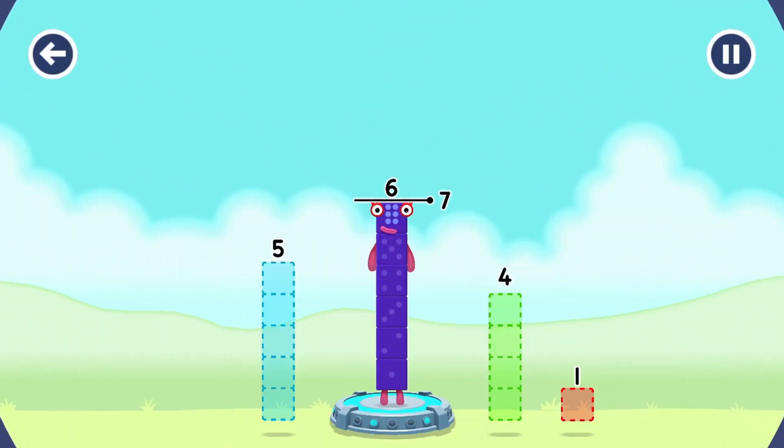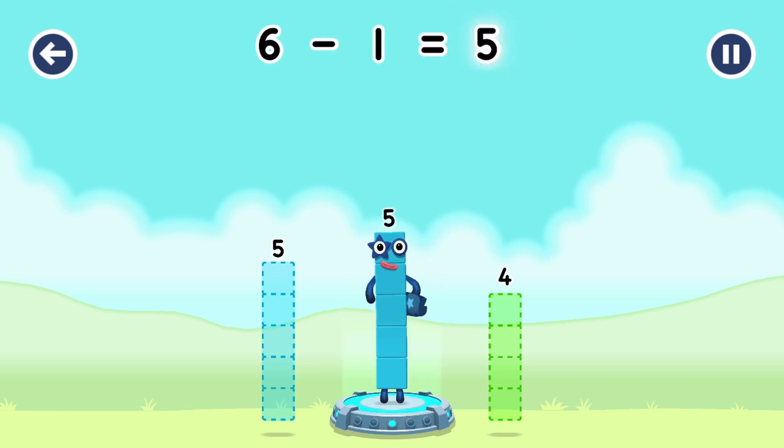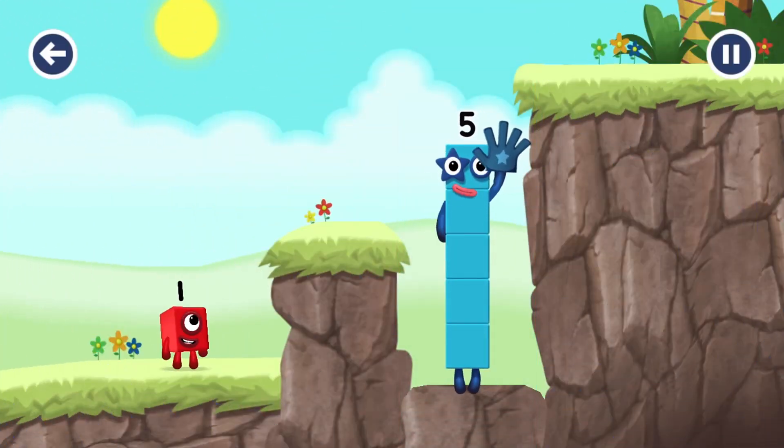Take number blocks away from six to leave five! One! That's right! Six minus one equals five! Hi! Five! Yes, you got it!